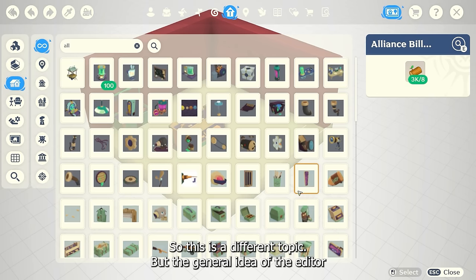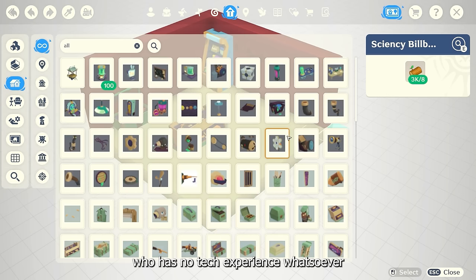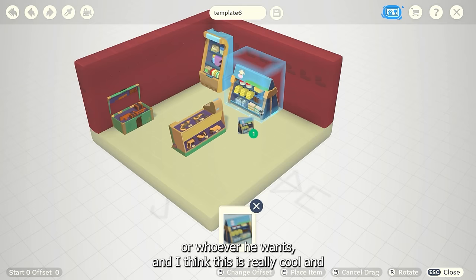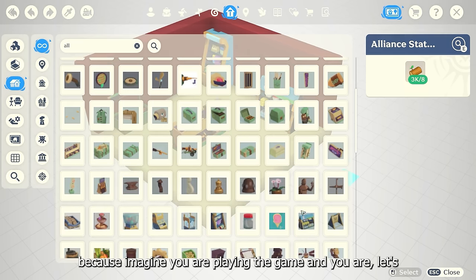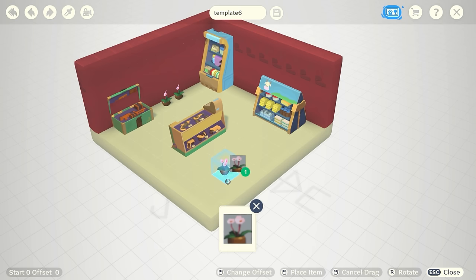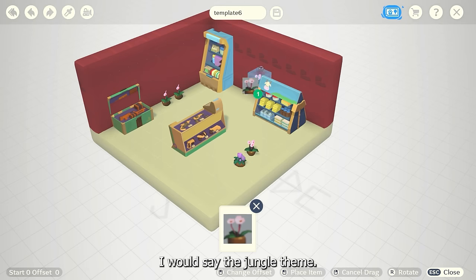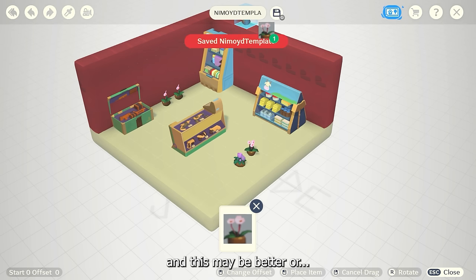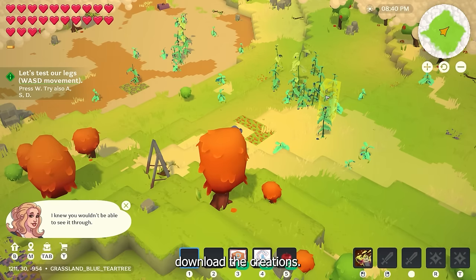The general idea of this editor is to allow the average player who has no tech experience whatsoever to really create interesting things and then put a price tag on it, or just give it for free to friends or whoever wants it. Imagine you're playing a certain faction — let's say the Naga, the jungle people living like the Mayas and the Aztecs — and you're looking for assets or creations from other players for a specific theme, like the jungle theme. There should be maybe 100,000 different creations available, some more creative than you, and within seconds you can just download those creations. This is what we are working on.